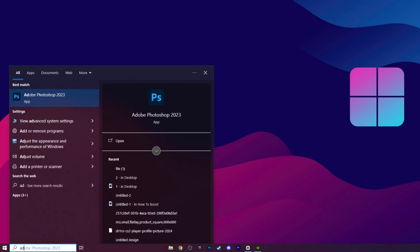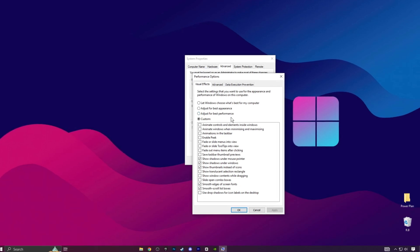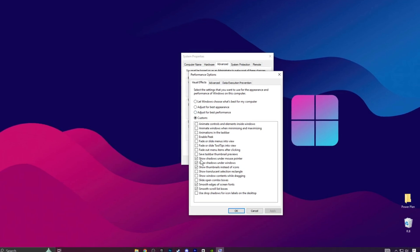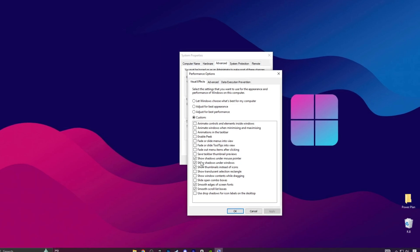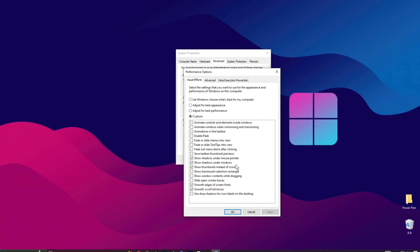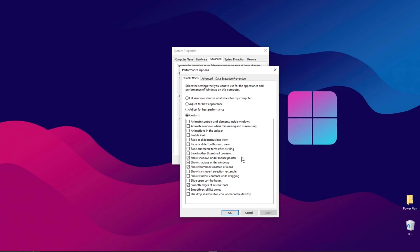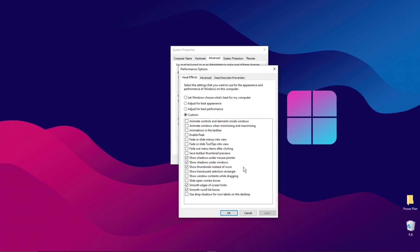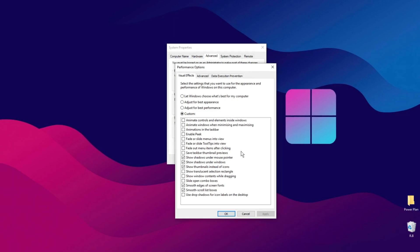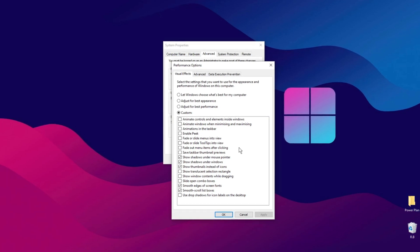Head to Advanced System Settings. From there, click on Performance and then Settings. You'll see options like Adjust for Best Appearance, Adjust for Best Performance, or Let Windows Decide. These settings affect what you see on screen — things like shadows under the mouse pointer, shadows under windows, or thumbnails instead of icons. I've chosen to enable only a few options I personally prefer, leaving the rest disabled. Tweaking these visual effects is all about boosting performance and system smoothness, especially on a low-end PC where simplifying visual effects can make a noticeable difference.